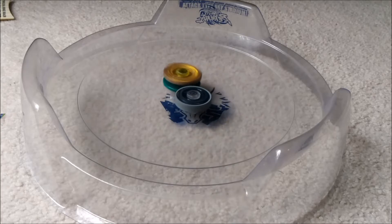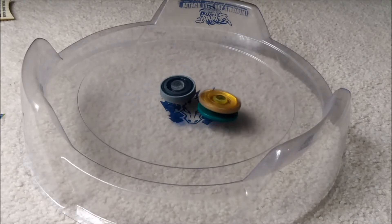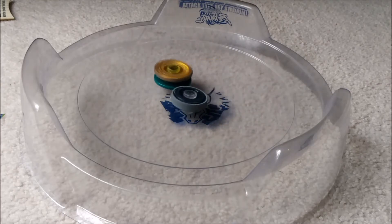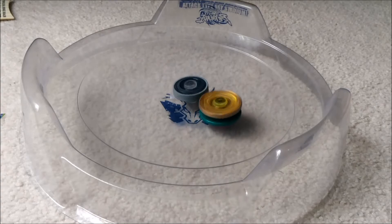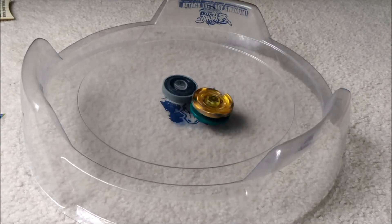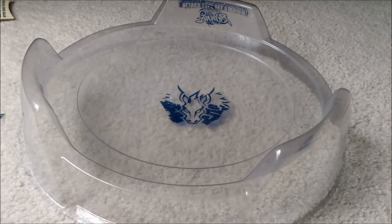Tempo is a heavy bay. Weight decreases stamina. If you put a heavy metal face on a bay, it's not gonna have as much stamina. But you put it on an attack or a defense bay because you're going for the knockout and you don't wanna get knocked out yourself. On a stamina bay, that's not really the case — at least I don't think. Tempo can out-stamina, if they both have the same tip or their tips are about even.